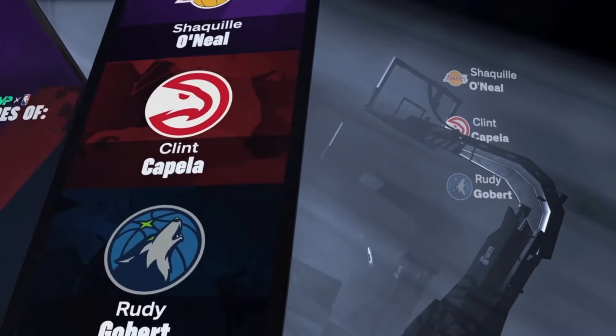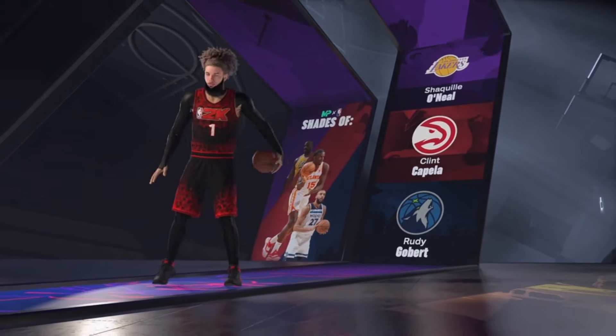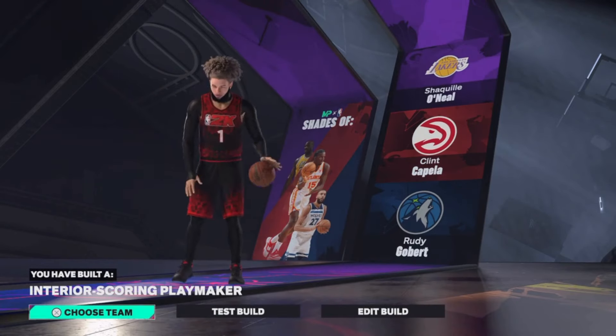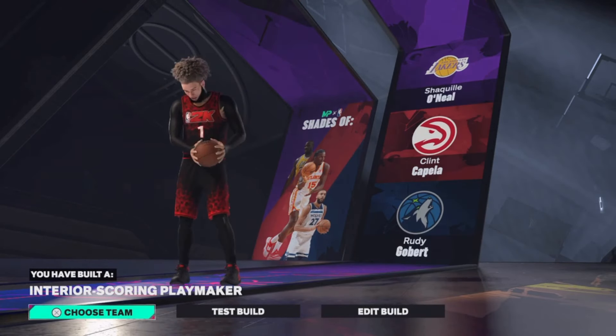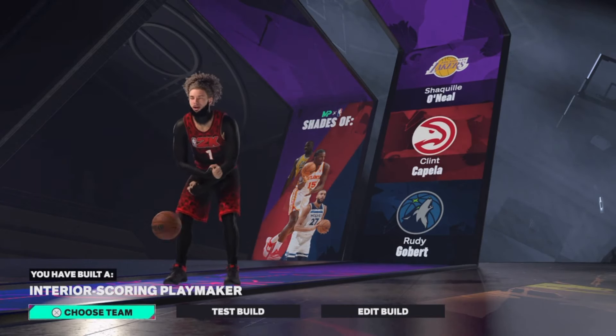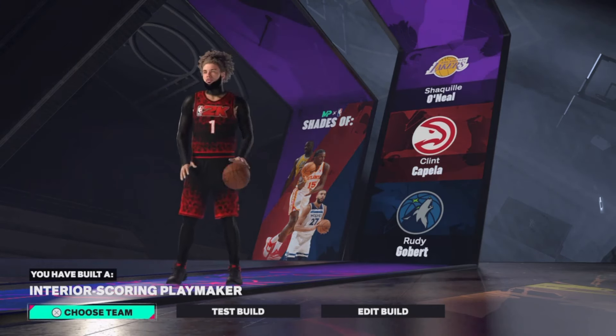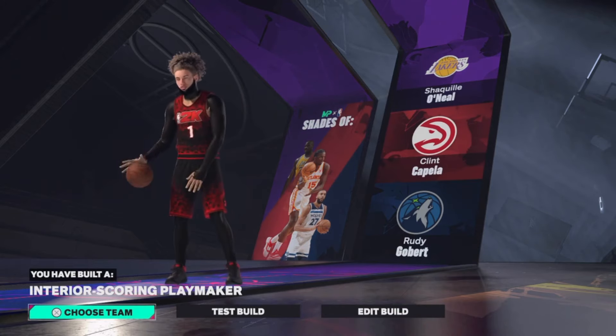When I made this build I was like, man, it's got Prime Shaquille O'Neal — Lakers Shaq. Like, that says everything you need to know about the build. And then the name itself is really cool: Interior Score and Playmaker. I think that's one of my favorite names I've had so far. The Versatile Enforcer is also really cool, but I like this name a lot.